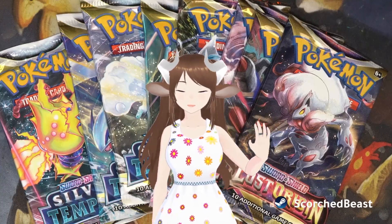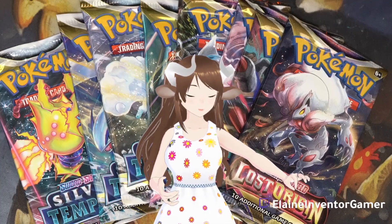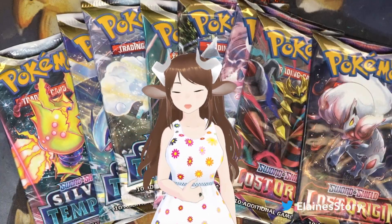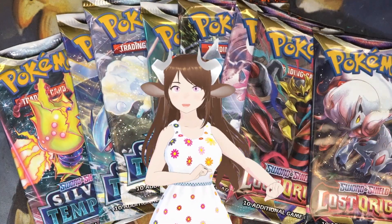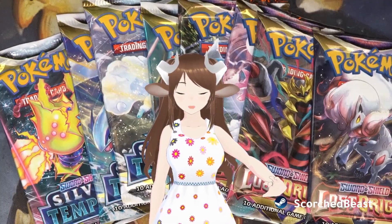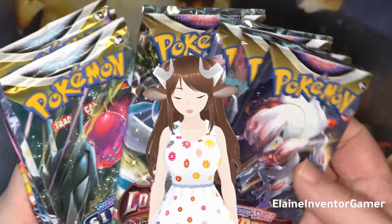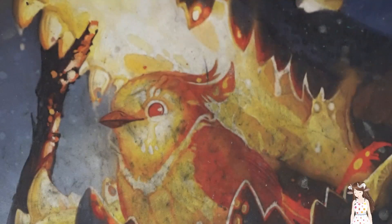Hello everybody, today we're going to be unboxing Pokemon cards. I have a bunch of packs that we just didn't get to — it's a mixture of both Lost Origin and Silver Tempest. So buckle in and we're going to open up these ones. We got four Lost Origins and four Silver Tempests, so we're going to open these today. Let's start off with Lost Origins.